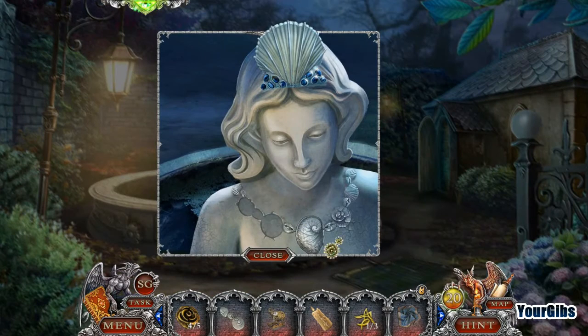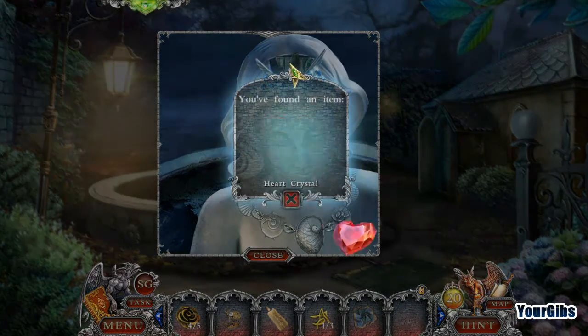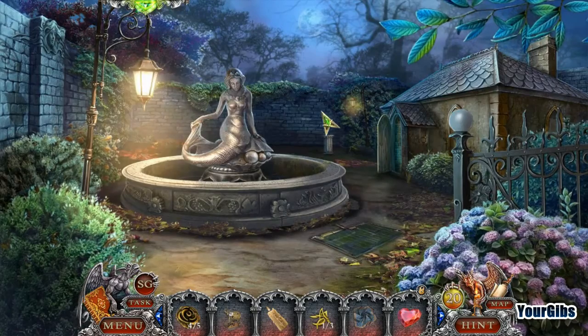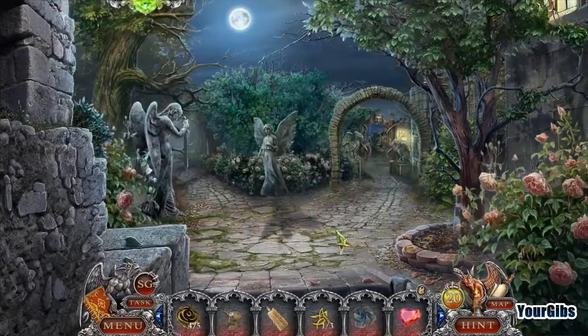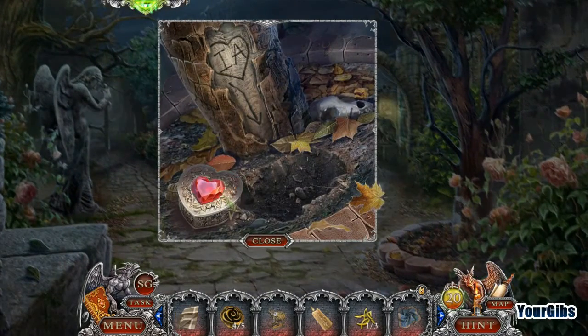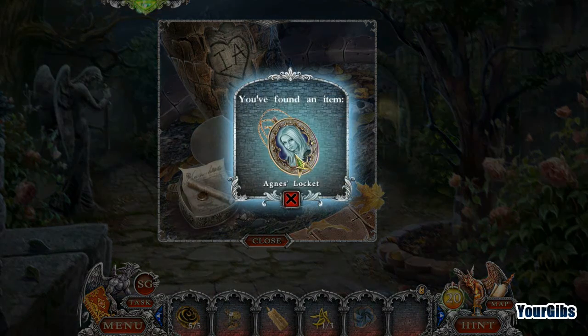Oh wow, check that out — part of her necklace, I should say. It's a heart. 13 out of 20 puzzle pieces — getting really close here. Put that heart in here. Finally, finally — 5 out of 5! We have Agnes's locket.